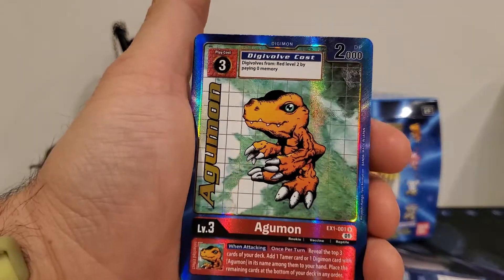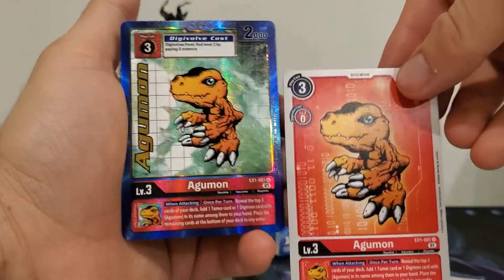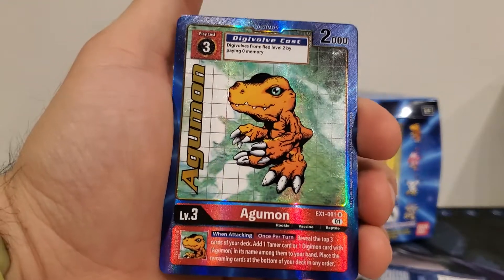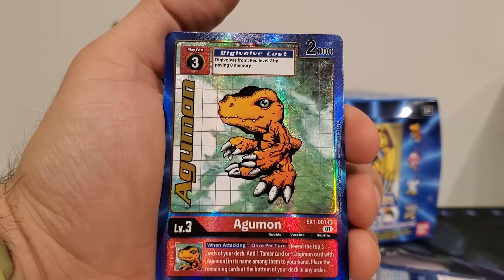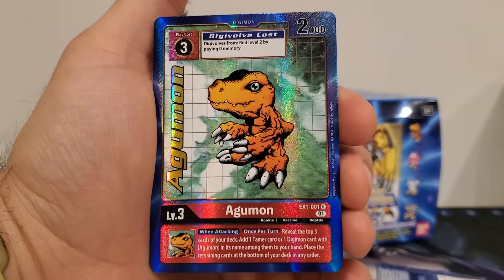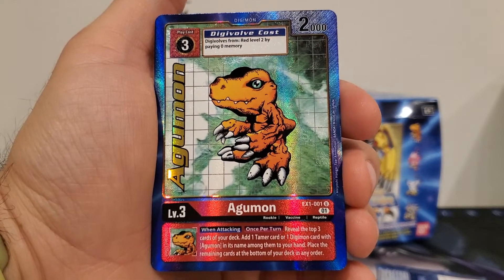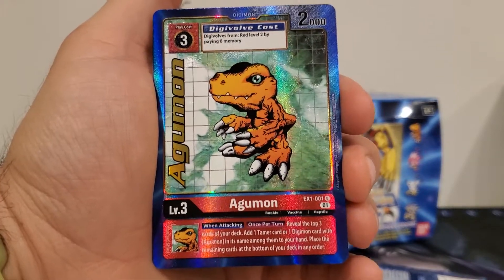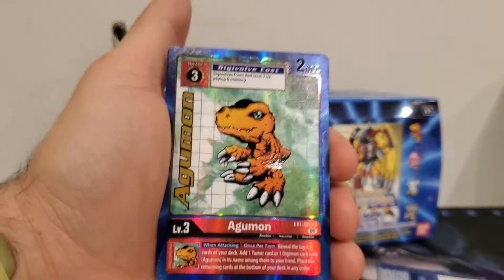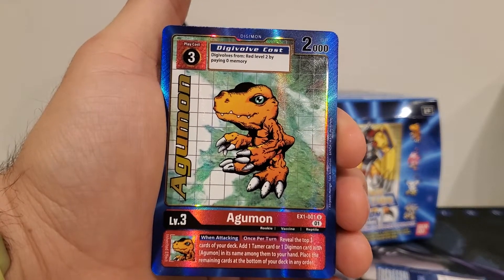Now we get to look at this Agumon, who is just so pretty. Got a regular Agumon to compare him to — it is the same exact picture, just a little scaled down, so if anything it's probably better resolution-wise. He is a three play cost with a Digivolution cost of zero memory from red level two, and he's got an inherited effect — no active effect — of when attacking, once per turn, reveal the top three cards of your deck, add one tamer card or one Digimon card with Agumon in its name among them to your hand, then place the remaining cards at the bottom of your deck in any order. I'm also digging the appearance — it's definitely got that old-school TCG vibe that the Digimon card game had.